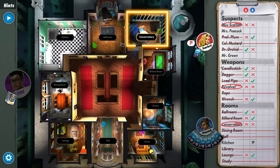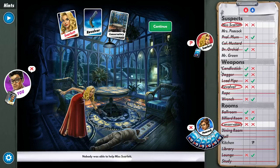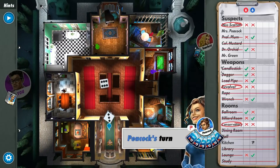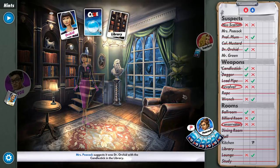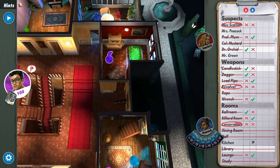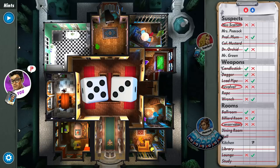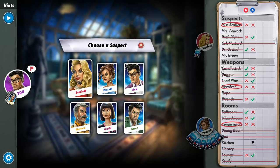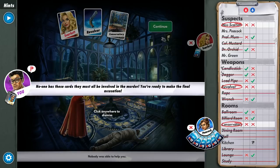Scarlet, revolver — no one has those cards. Maybe she's got the conservatory in her hand. Scarlet guessed candlestick and hall — I've got the hall. I need to get back to the conservatory. Going into the billiard room — she's got the billiard room. So that leaves either kitchen or... I'm going back to the conservatory. Scarlet revolver conservatory — no one has it. Someone else is going to the conservatory too. And Scarlet guesses revolver conservatory — that's exactly what I would have guessed. No one has it. Okay, we're ready to make our final accusation.